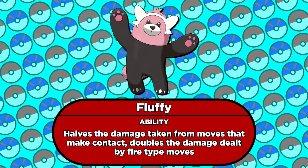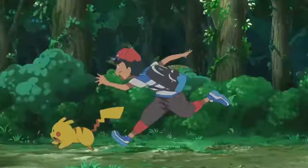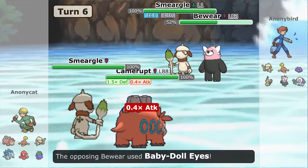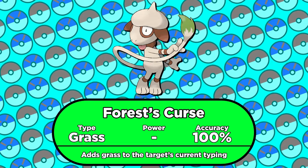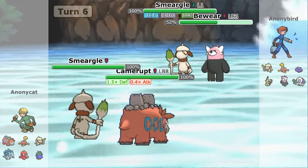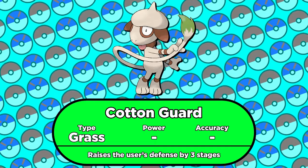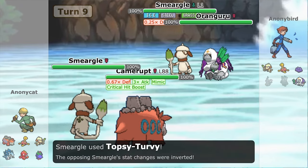We also need Bewear for its ability Fluffy. That makes it take half damage from moves that make contact, but double damage from Fire type moves. The level one Smeargle uses Roleplay to copy Bewear's Fluffy, effectively making it eight times weak to fire. And we can make it a 16 times weakness too, because our other Smeargle knows Forest Curse. That adds Grass to the existing Ice/Steel combination, so that doubles Sacred Fire's power yet again. Over the next few turns, the level one Smeargle will spam Cotton Guard to max out its defense stat, which will also get inverted by Topsy-Turvy — so now it'll take quadruple damage from physical moves.